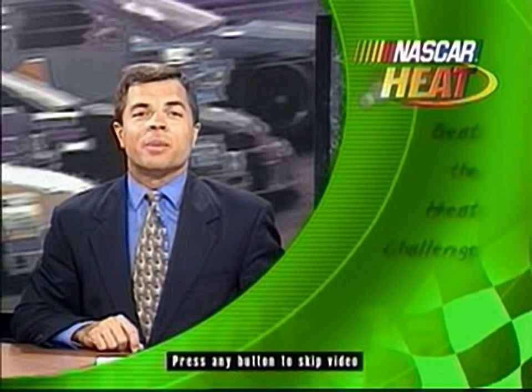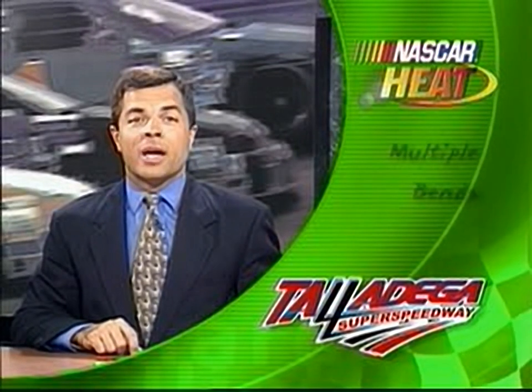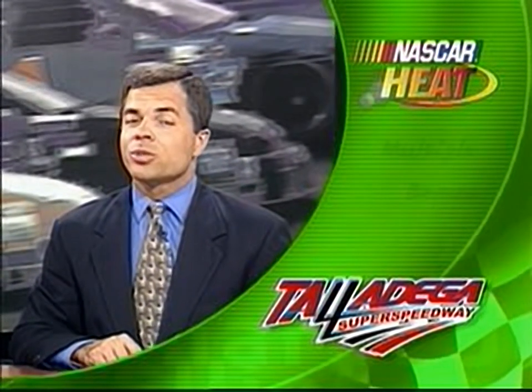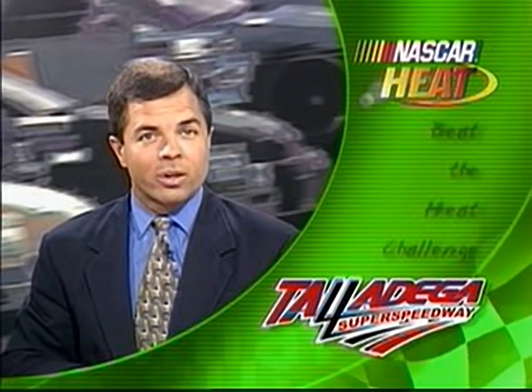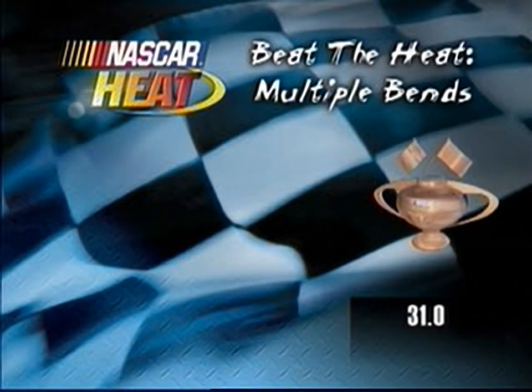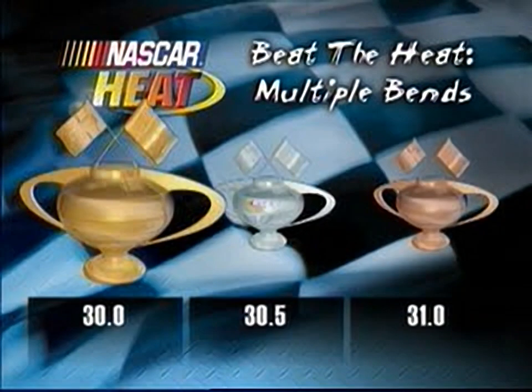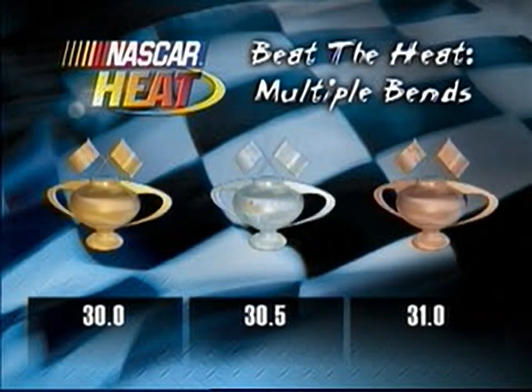We'll crank up the heat a bit for your next challenge. You'll be running at NASCAR's fastest track, Talladega Super Speedway, where you'll have to master not only turns 3 and 4, but also the tri-oval and then across the finish line. For the bronze trophy, you'll need to beat 31.0 seconds. 30.5 will earn the silver. Going for the gold will require a blazing 30 flat. Your car will be at full speed all alone heading into turn 3. Good luck.